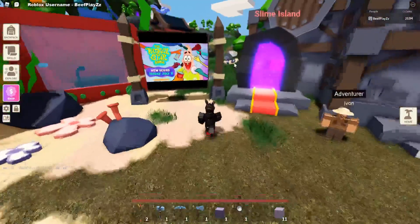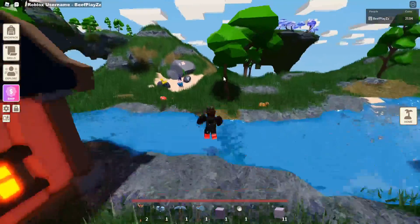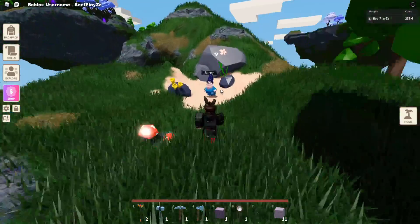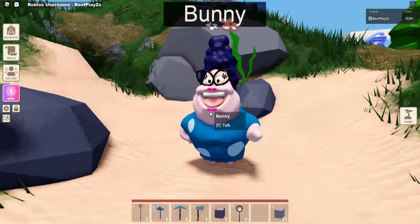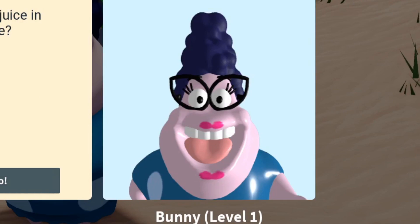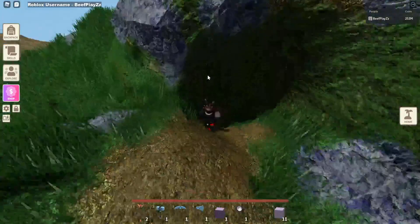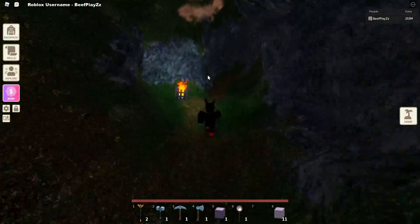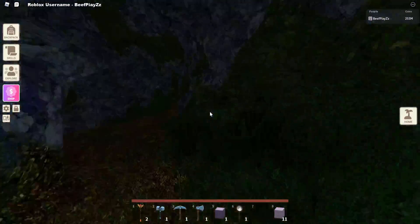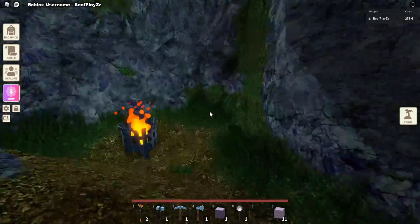Okay, to find Bunny, what you want to do is head to behind this portal where the slime island is — right here. So this is the person you need to speak to last. Let's interact. 'Oh my gosh, I think I lost my orange juice in the cave.' Okay, so now we've got that. We just have to follow this arrow all the way down here and just continue the path. Nice lanterns — and just continue all the way down until you find the entrance.